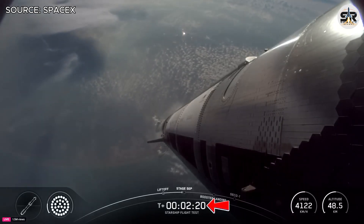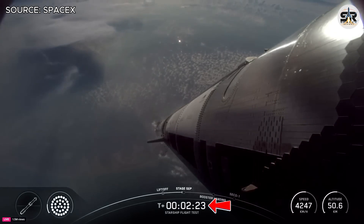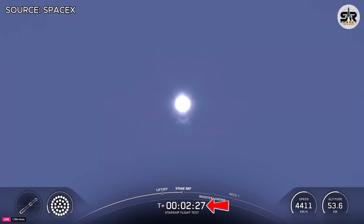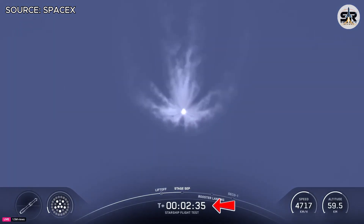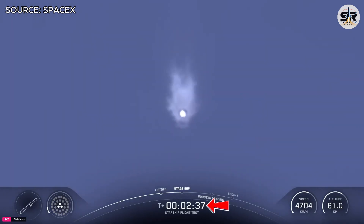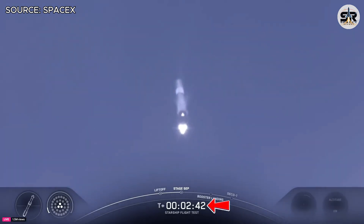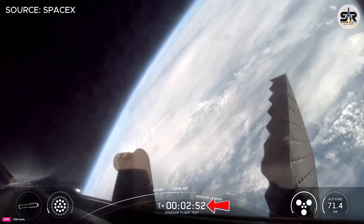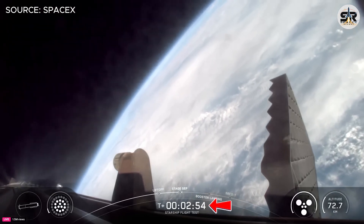Definitely keep an eye on which way the booster flips. First ever directional flip we're going for today — should flip straight up. See those engines powering down. Booster engine cut off. Ship ignition. Stage separation. Incredible flip by Super Heavy booster, and you can see those three engines on the ship ignited.